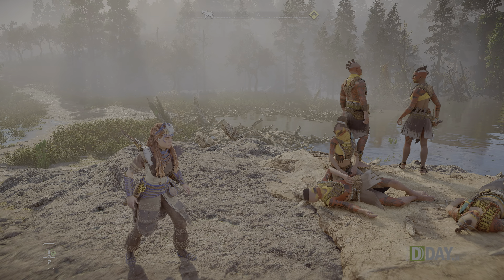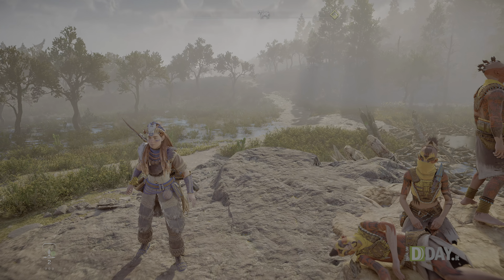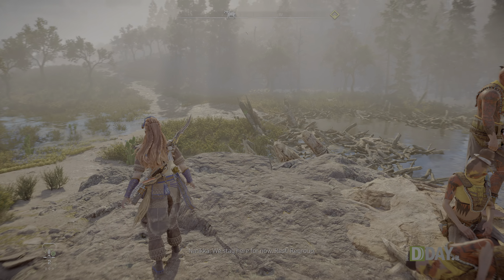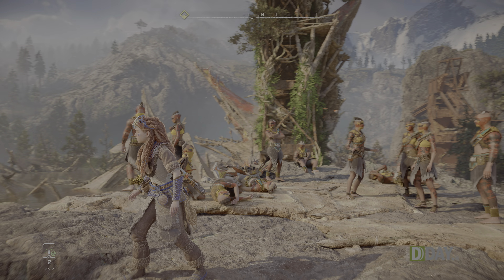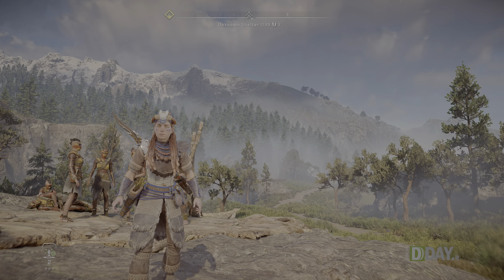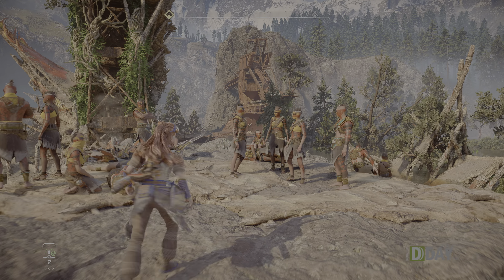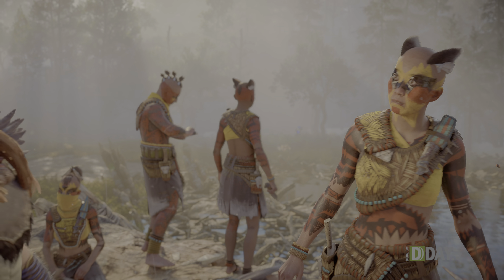Le immagini nell'introduzione sono catturate nella modalità ad alta risoluzione. La grafica di Forbidden West è semplicemente spettacolare. Il team di Guerilla Games ha preso tutto il buono del primo capitolo e l'ha migliorato in ogni aspetto, a cominciare dai modelli 3D dei personaggi e dalle texture ad altissima risoluzione. Si apprezza il dettaglio della roccia e della protagonista Aloy. I modelli dei personaggi e delle macchine sono ricchissimi di dettagli, con lavoro eccellente sui costumi, i tessuti, i dettagli della pelle, dei capelli e dell'attrezzatura.